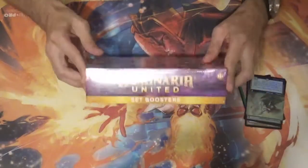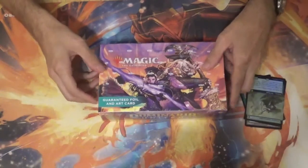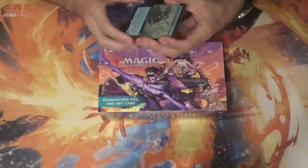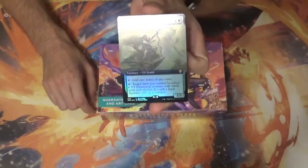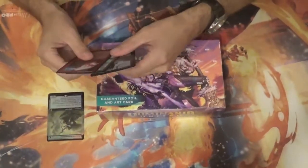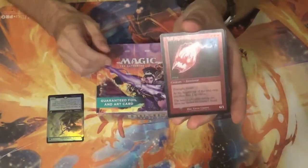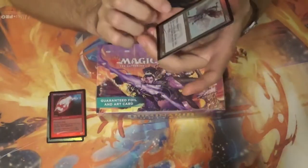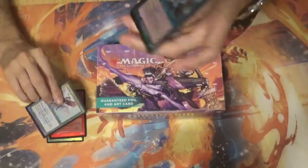Today I'm doing an unboxing of Dominar United. Pre-release was today and it releases next week. The buy box promo is Llanowar Lone Speaker. Then we've got the pre-order promos, which are Ball Lightning, Sarah Angel, and the Findhorn Elephant.